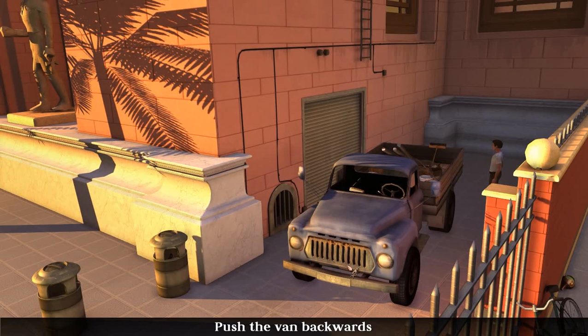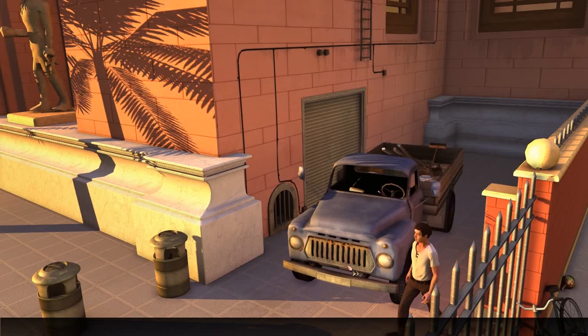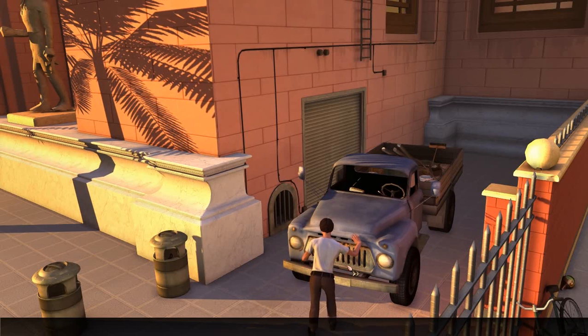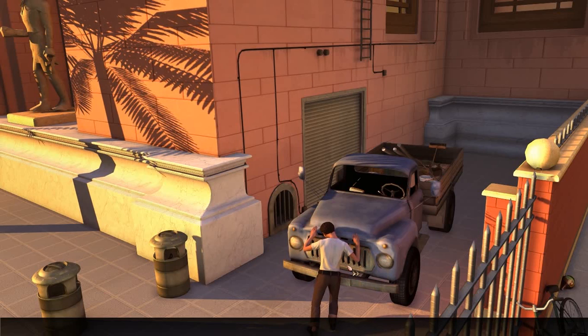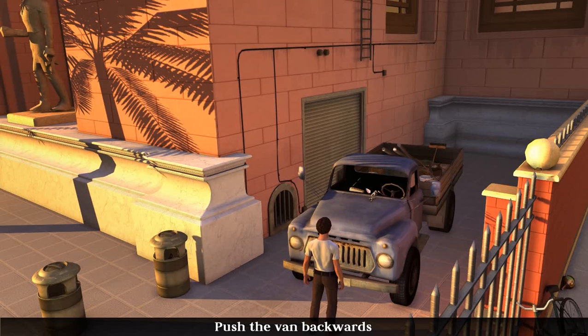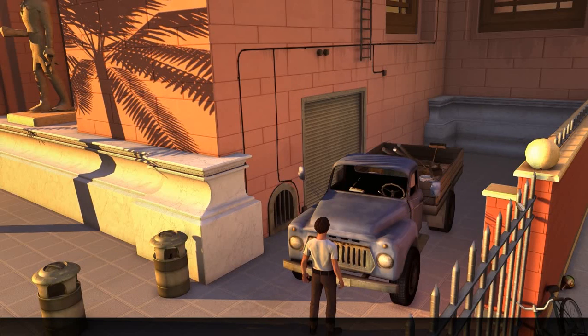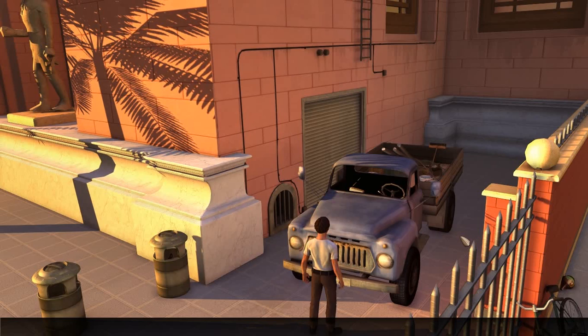There doesn't appear to be anything else... we could push the van backwards! That's an idea! Let's see if Adil can do that — I think he can! Not with the handbrake on, I wager. Nope — the handbrake is on. Well! When we come back, folks, we'll have to find a way to push the van backwards so we can get access to this ladder! I'm sure we might have need for it! I can't throw the tennis ball at it — that'd be a good way to solve the problem, but no. So I'll catch you next time! See you then!